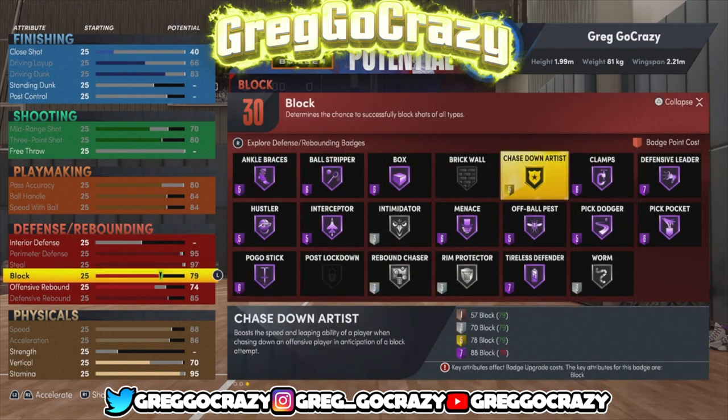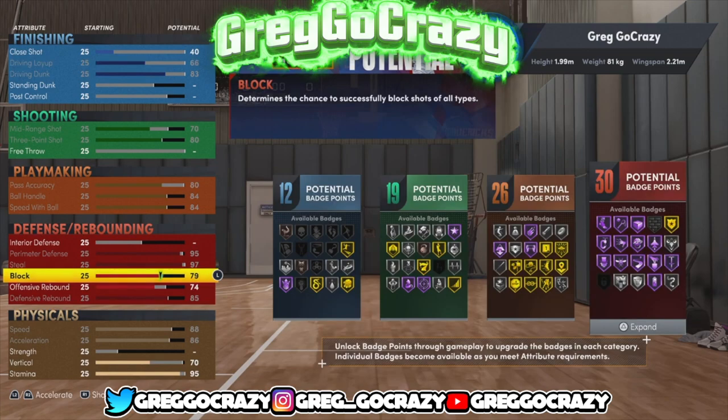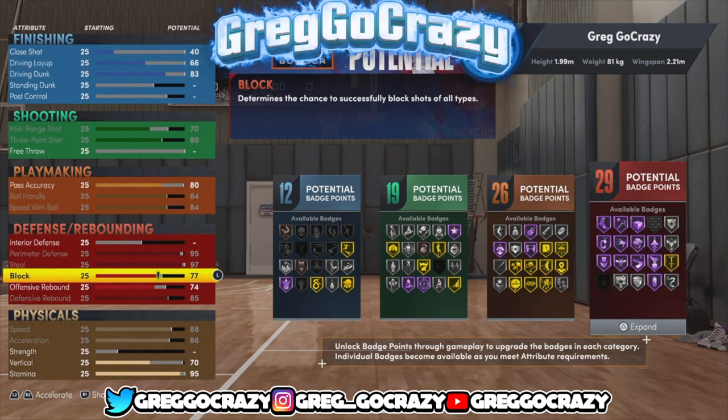This build was averaging like really five steals a game. If you're a defender you can really average a good five to six steals on this build easy. You could average more if the other team throws the ball directly towards you — that's how it's going to be the majority of the time. As you can see right now my badge layout is 12, 19, 26.